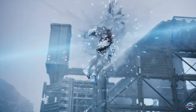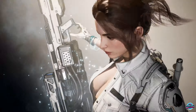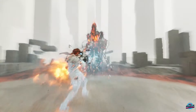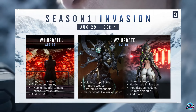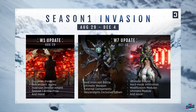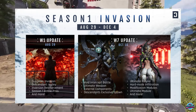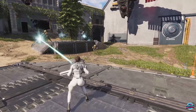I truly believe this is just the beginning of more improvements to come. Remember — October 10th, when we hit the second phase of Season 1, that's when we're going to be getting a lot of things people are really waiting for. Season 1 was originally supposed to be broken into three phases but was cut down to two. The Week 7 update will bring a Void Intercept Battle, Ultimate Weapons, External Components, Descendants Exclusive Spawn, Ultimate Frania, Hard Mode Infiltration, Modification Modules, Ultimate Modules, and more, including a new vendor. I think the future looks really good.